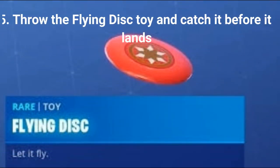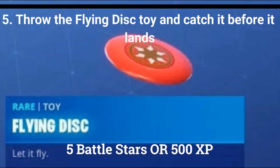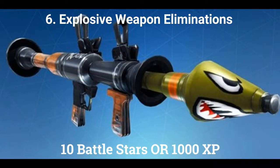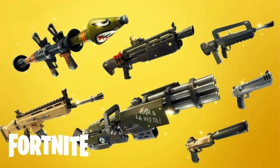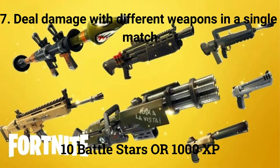The fifth challenge is: throw the flying disc toy and catch it before it lands, worth 5 battle stars or 500 XP if you are at tier 100. The sixth challenge is: explosive weapon eliminations, worth 10 battle stars or 1000 XP if you are at tier 100. The seventh and final challenge is: deal damage with different weapons in a single match, worth 10 battle stars or 1000 XP if you are at tier 100.